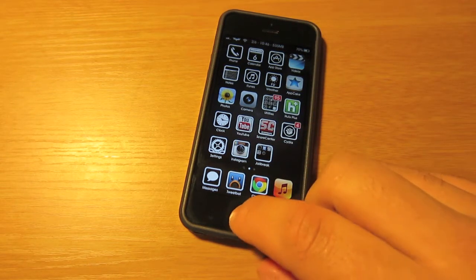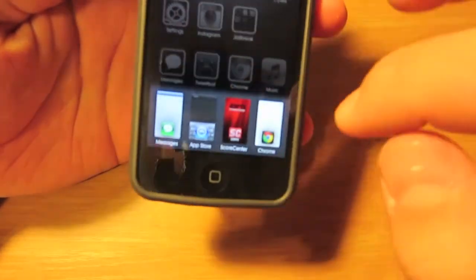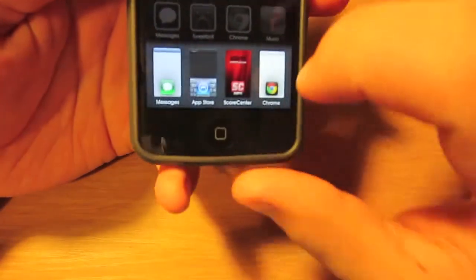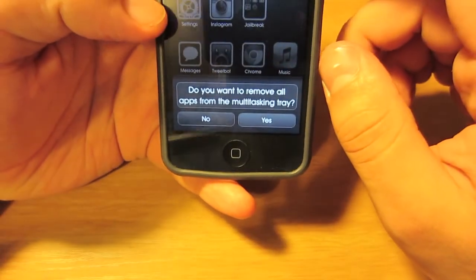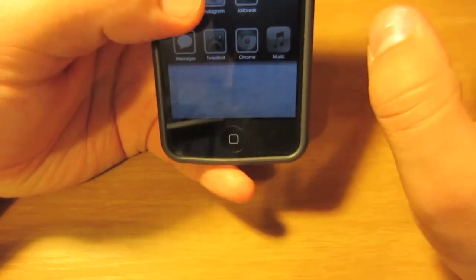I'm just going to show you by double tapping the home button. As you can see, it has a screenshot of all the apps where you just left them off, as well as the stock icon. The great thing is if you hold down an app, just like you would normally to delete it, it doesn't let you delete just one — it says do you want to remove all the apps from the multitasking tray, and when you hit yes, they're all gone. It's as simple as that.